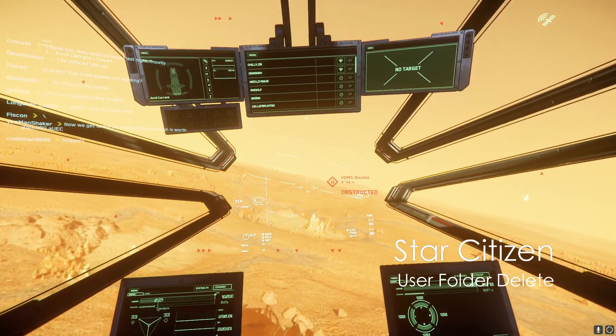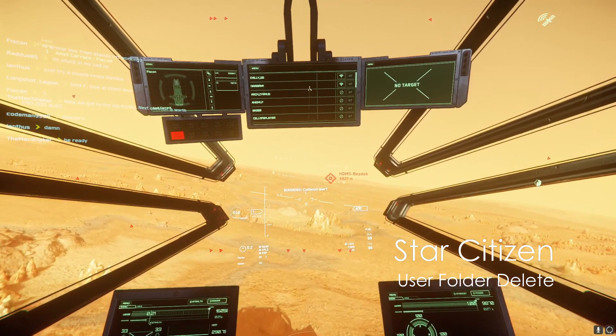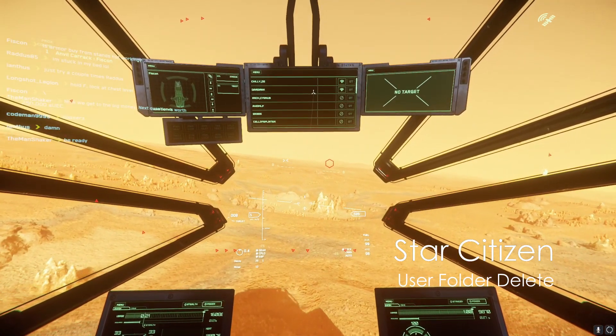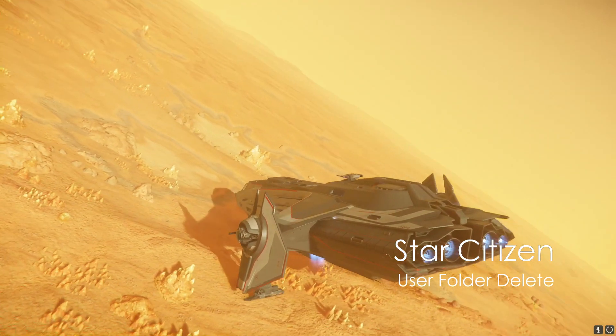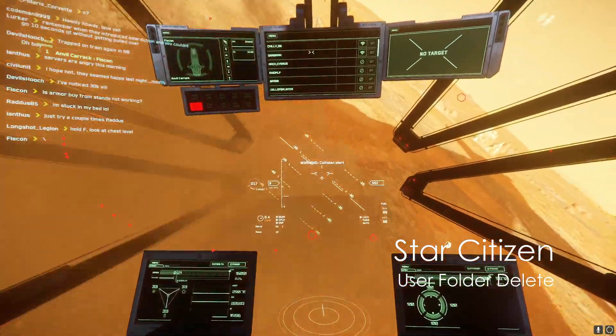If I flew below 5000 meters, my ship would begin to plummet. If I was not boosting out of the atmosphere, I was falling. I had a friend take the helm and he flew like he had no problems at all. Honestly, it was embarrassing.